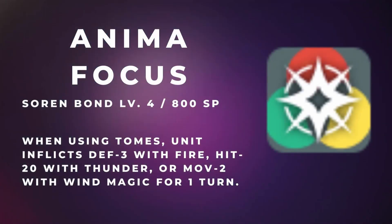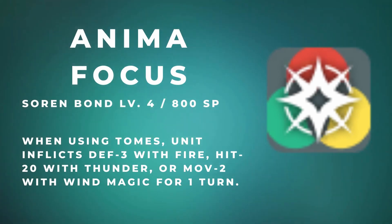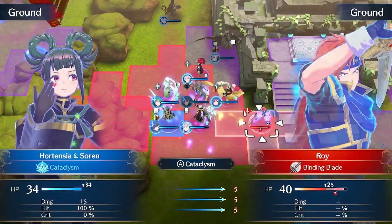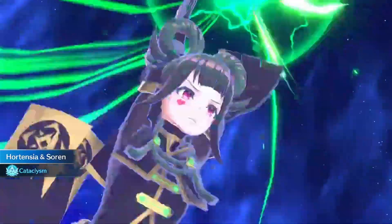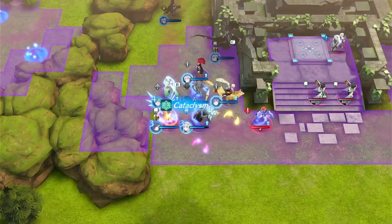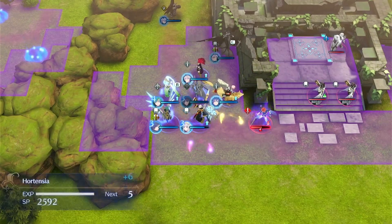A must-have skill for any mage unit is Soren's Anima Focus for 800 SP. Anima Focus adds additional effects to spells based on their element type — defense minus 3 for fire, hit minus 20 for thunder, or move minus 2 for wind magic — and the effects last one turn. These added effects help soften up tankier units that you wouldn't have been able to safely attack previously, and at the cheaper end of inheritable skills it greatly increases your mage unit's utility.